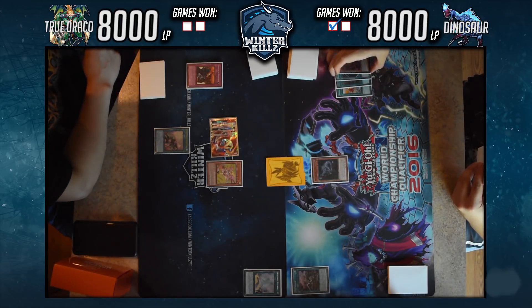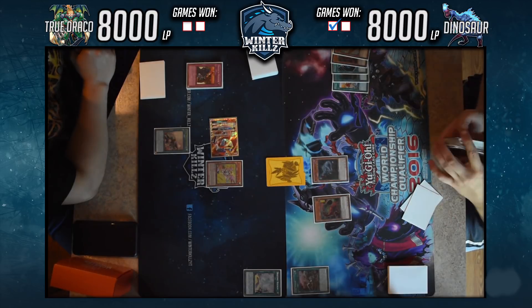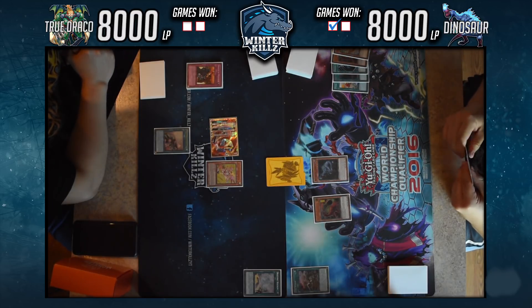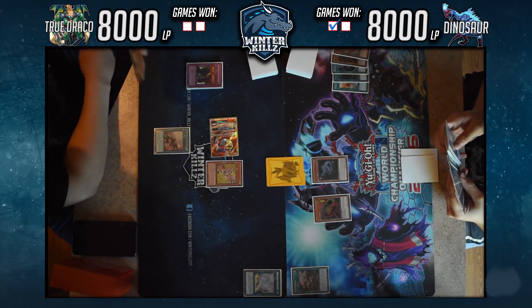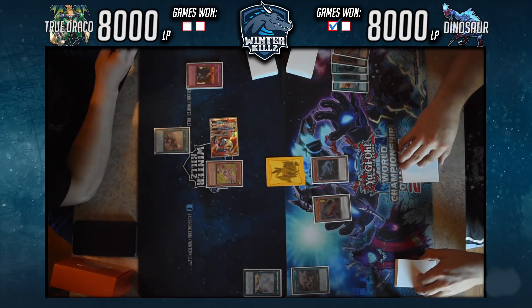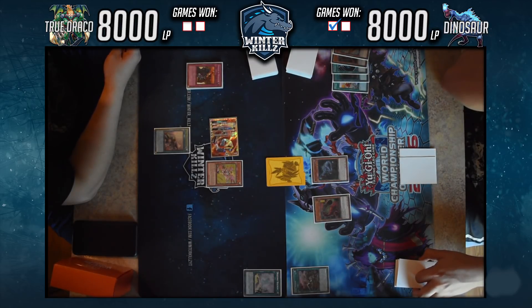He uses Oviraptor's secondary effect, sending Giant Rex or Coatlas to the grave, then uses Petiteranodon to summon Giant Rex. He seems fixated on trying to finish me off here. I think the next thing is Evolution Pill. He's already sent Giant Rex via Oviraptor — that'll either add Evolution Pill or give him a good banish target if he already has Conductor in hand, since Giant Rex summons itself when banished.